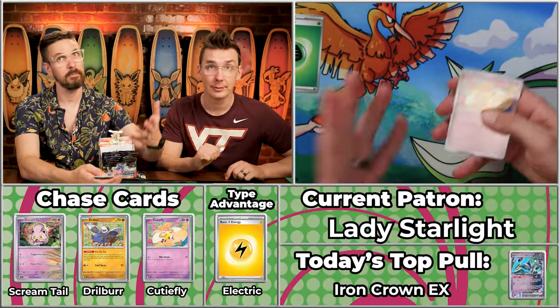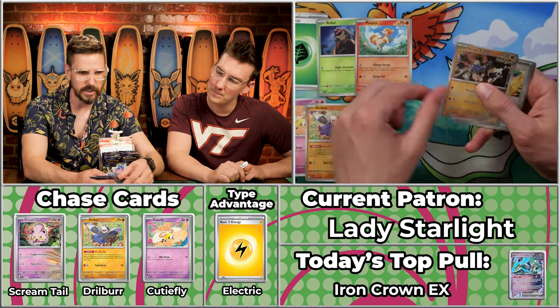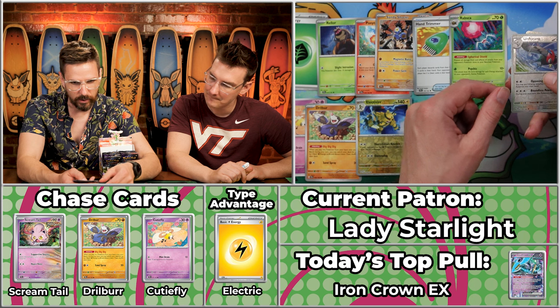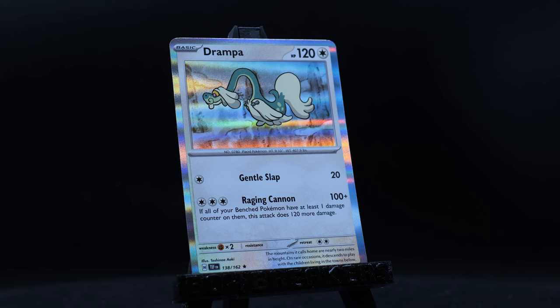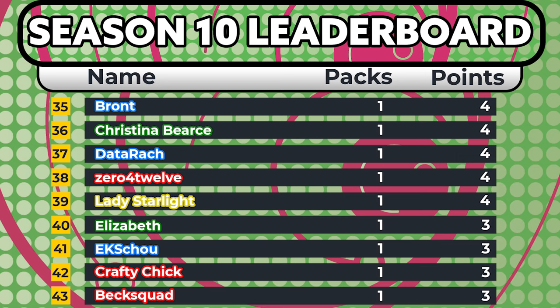Next up is Lady Starlight, coming off just a one-point season — it'd be hard to do worse, but not impossible. Maybe they're a last place contender. The Cutiefly — and the Drillbur! And the Rellor, Ponyta, Sandy Shocks, Rapska, Electivire will score, Unfezant, and the Drampa to close out. One, two, three, four — two of the chase cards showing up here! Maybe we've locked into a section of the box where we'll start seeing more of them.